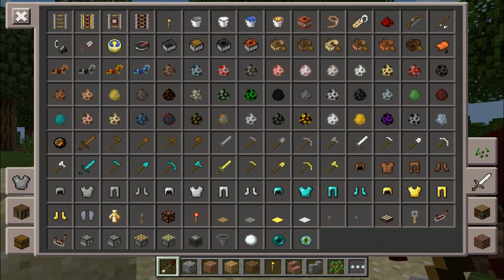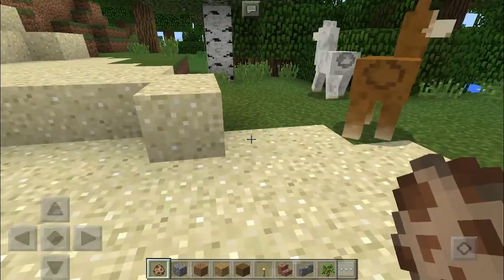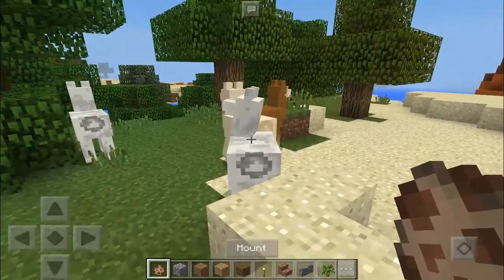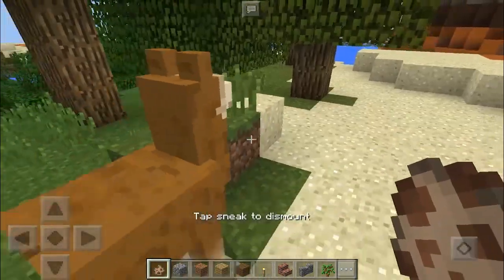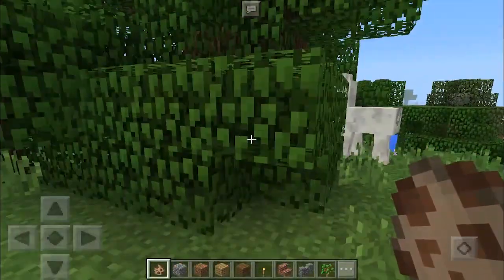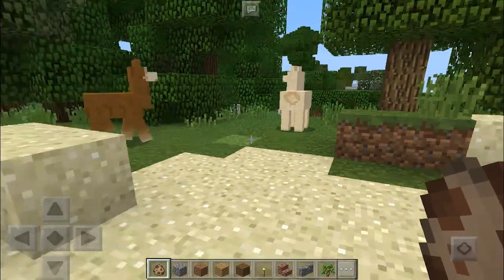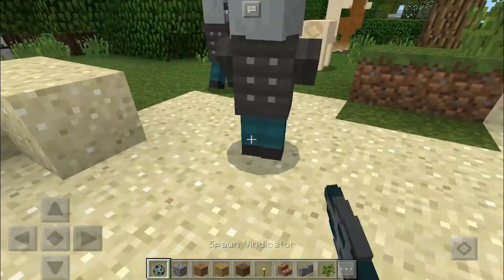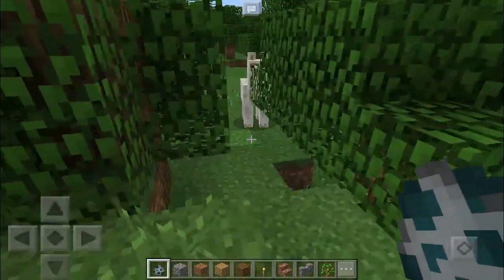Switching over to the mobs section — look at these llamas! We have llamas in Minecraft Pocket Edition. Their heads are glitching a bit, which I guess is what happens in a beta. You can mount these llamas and control them — I believe with a carrot on a stick. We also have the vindicator — that's what they look like. They attack you in survival mode. Going through all the spawn eggs: bat, rabbit, llama, horse, donkey, mule, skeleton horse, zombie horse.